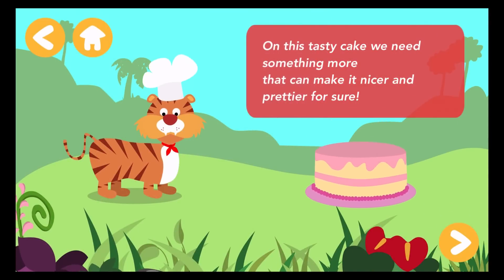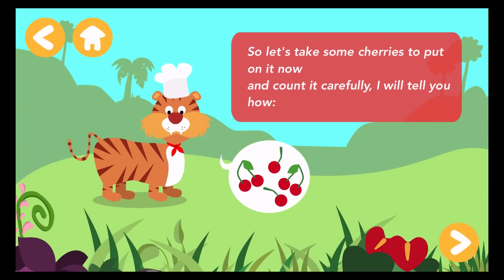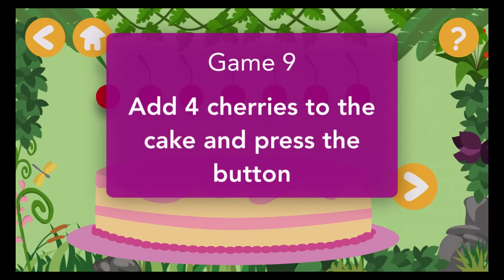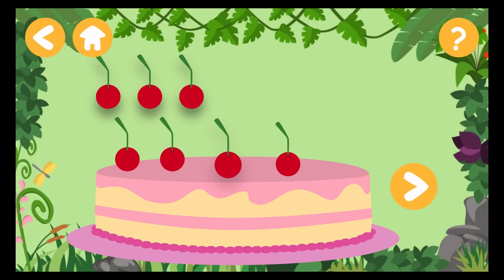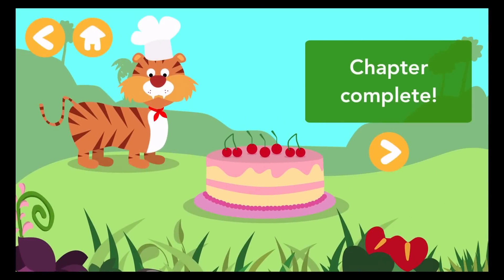On this tasty cake, we need something more that can make it nicer and prettier for sure. So let's take some cherries to put on it now and count carefully. Add four cherries to the cake and press the button. One, two, three, four. Bravo! Chapter complete.